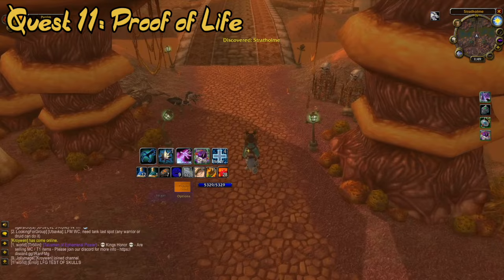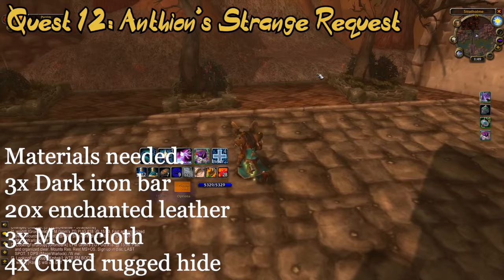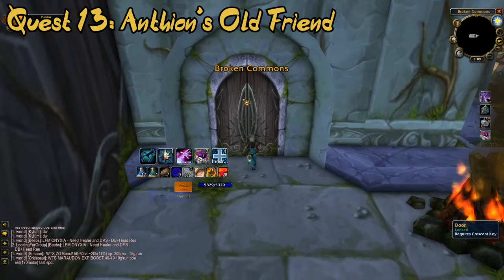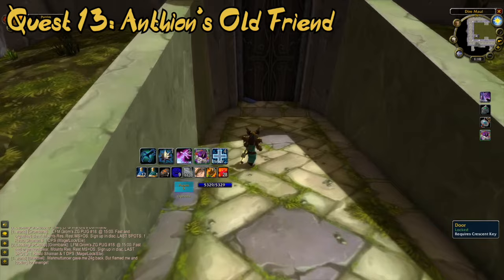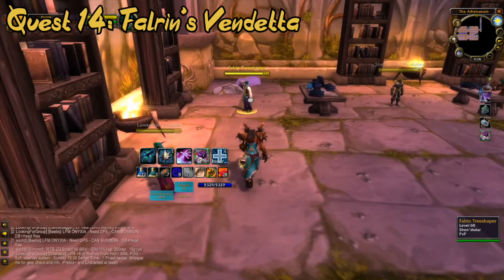Ysida will then ask you to return to Anthion with her locket as proof of her living. Once back at Anthion, he will require some of the materials grabbed from the bank — the Dark Iron Bars, Enchanted Leather, Mooncloth, and Cured Rugged Hides — and he will reward you with the Incomplete Banner of Provocation. You will now be sent off to the library in Dire Maul. The easiest way there is the northern dungeon — you don't have to kill any mobs if you know how to run, but you will require the Crescent Key to enter the library. Inside the library, you will find Falrin Treeshaper, who will give you your next quest: collect 25 Ogre Warbeads from any ogres in Dire Maul or Blackrock Spire.